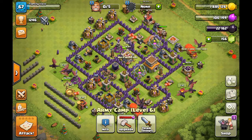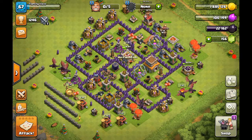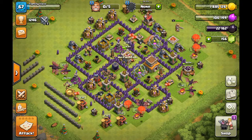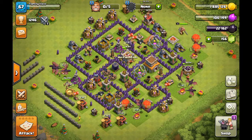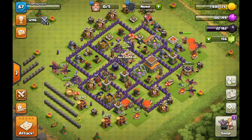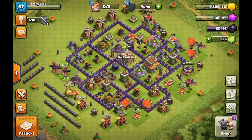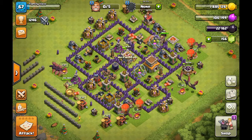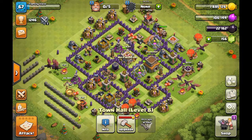In Town Hall 7 I didn't really use rage much and used lightning instead. Now I'm trying to mix the two because I'm using a split balloon attack. I usually just have like 10 dragons and then a balloon in the CC. Now since Town Hall 7 is getting harder and Town Hall 8 is getting harder, I'm trying to get used to the split balloon attack, and I'll show you guys how to do that in a different video.